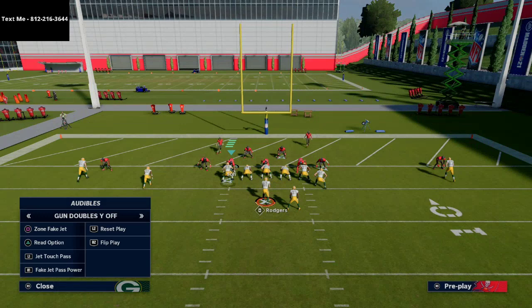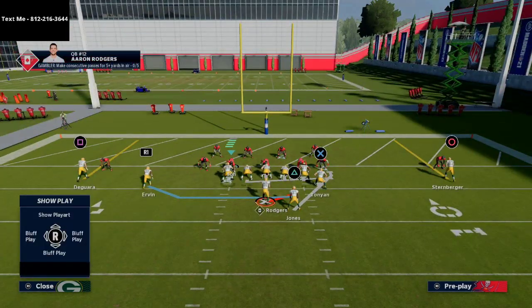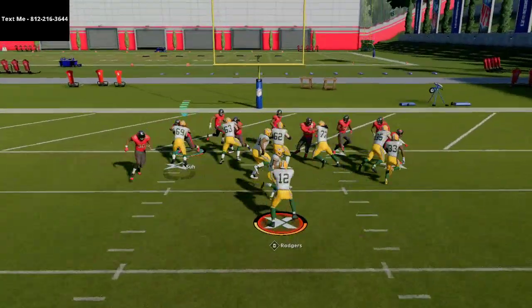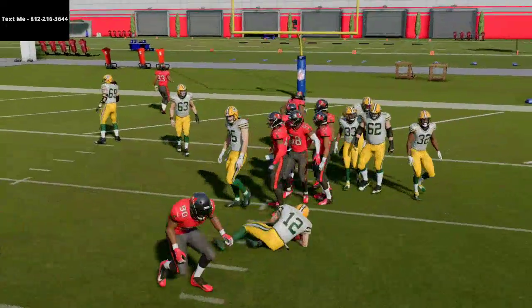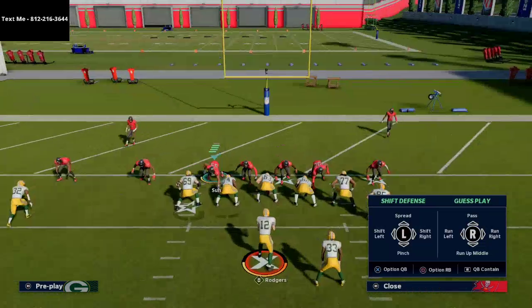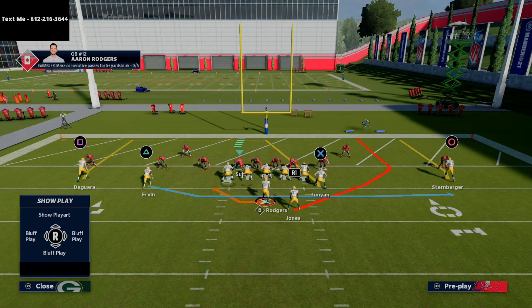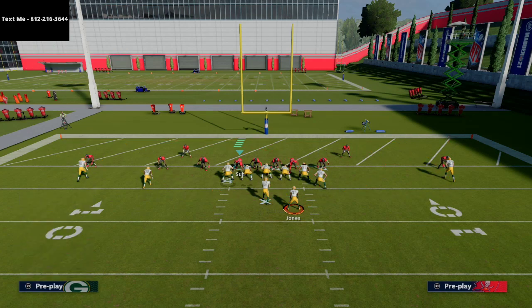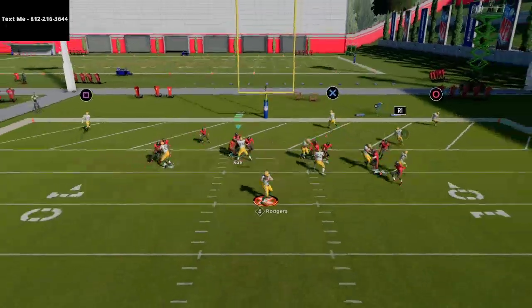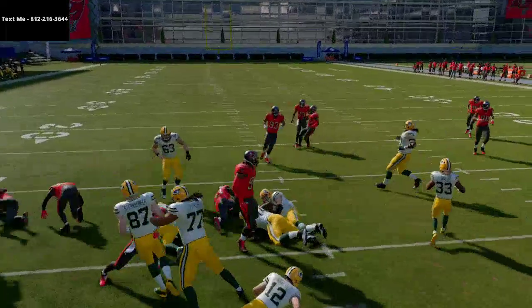The last play I want to show you is for when they start to do things like run commit. It's crazy to me that somebody would run commit out of this formation, but you'll be surprised. You could go to your fake jet seam passing play. You have two quick reads — you're either going to hit the running back in the flat, or basically if they run commit, you're going to hit your running back wheel. That was great defense — I'm not sure why he was able to jump out of a run commit, but he did.